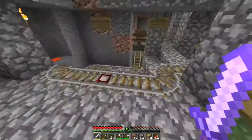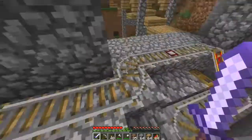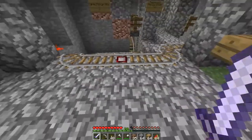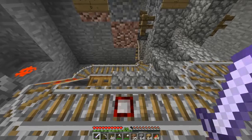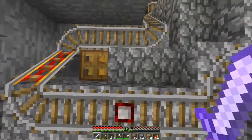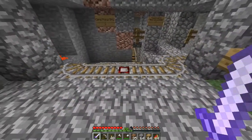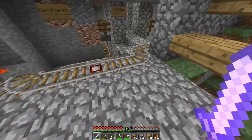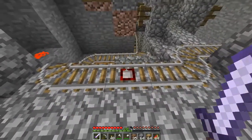That is a mine track system that goes down to a mineshaft way underground. I wanted to show you this because I'm quite proud of the redstone I managed to put together. This system is basically an automated minecart transit system for both passengers and cargo. Not only that, it can distinguish between passengers and cargo and send them in two different directions.